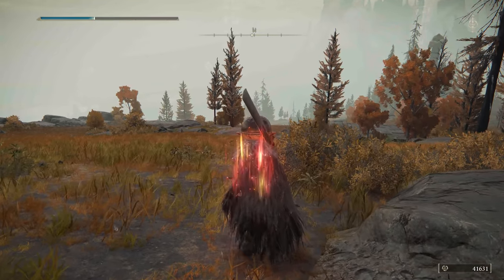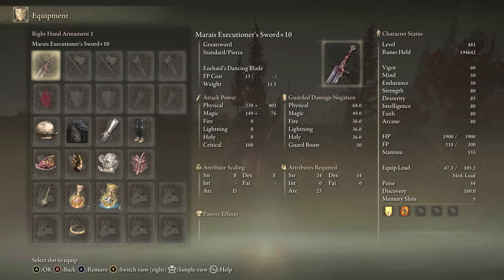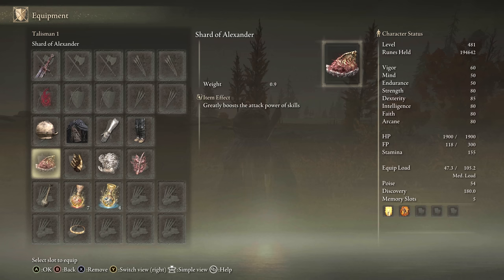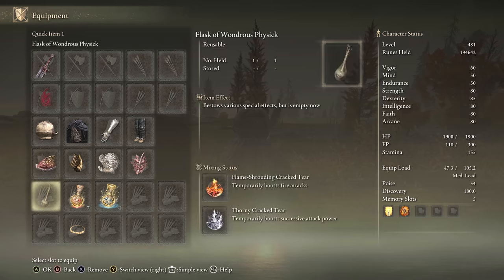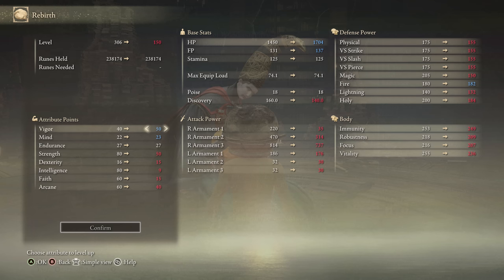For equipment, we have Mariah's Executioner Sword plus 10, any seal will do. We have a random armor set, hit 51 poise, Shard of Alexander, Millicent's Prosthesis, Godfrey Icon, Rottenwing Sword Insignia, and the Thorny tier and Magic tier will boost this a little bit as well. For 150 stats, you would go for Strength and Arcane — this is a Strength and Arcane build.